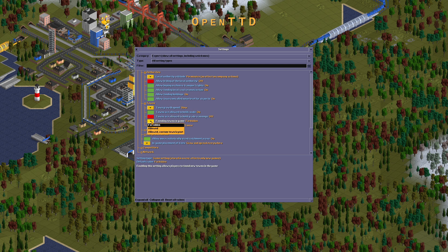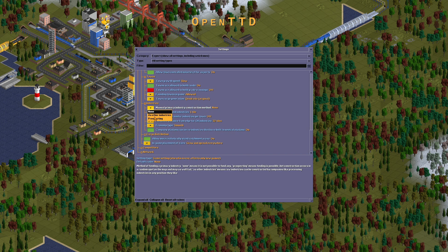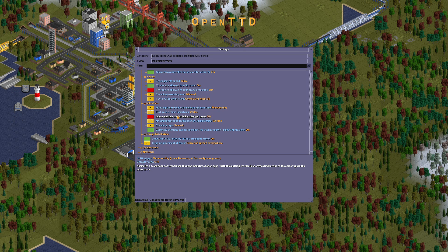Towns are allowed to build roads: no, including great crossings. Allowed quadratic industries should be respectable. If you try to make something bad and fail, a random spot occurs. Flat area around industry should be set to manual. Multiple exterior industries for town should be on — sub-arctic. Maximum distance to edge is 8. Economic type: smooth or original. Company stations can serve industries that have built-in neutral stations: off.